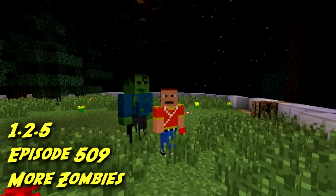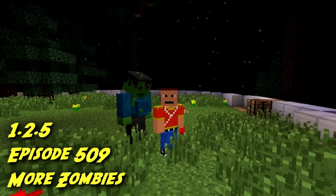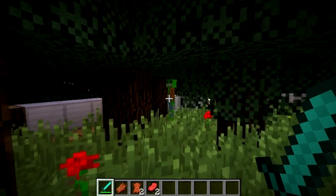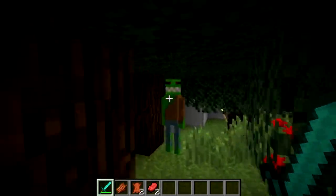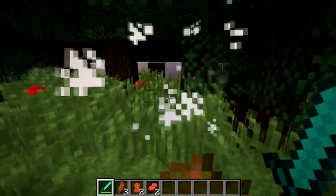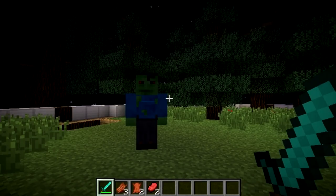Welcome guys to episode 509 of Minecraft and I'm using the More Zombies mod. This mod implements 5 new different zombie elements. This one is a fast zombie and you can see that once you punch him they're really fast, they are really skinny and they pack a punch.